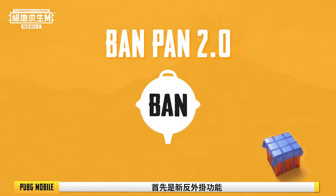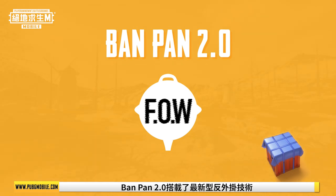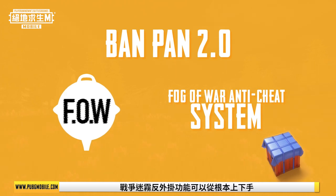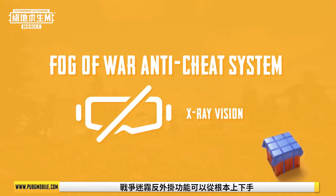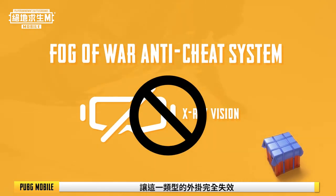First up are the new anti-cheating features. Banpan Security System 2.0 is equipped with the latest cutting-edge anti-cheat technology — the Fog of War anti-cheat system. The Fog of War anti-cheat system is able to thoroughly combat X-ray vision and other methods of cheating by cutting them off from the source. Are you curious as to why the Fog of War anti-cheat system is so effective? That's because of the unique way that this system operates.